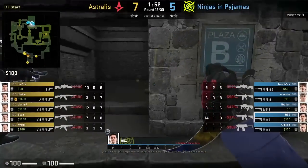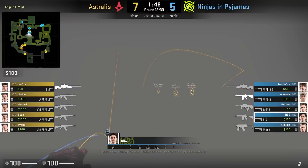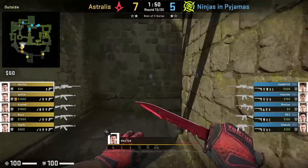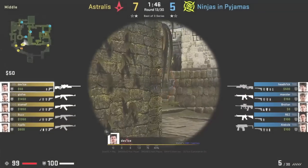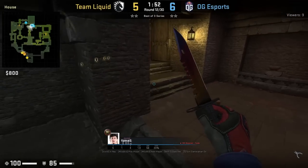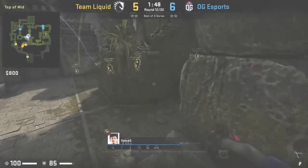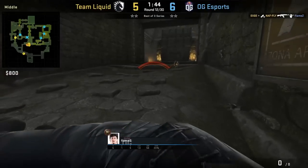One CT play to counter the T AWP is to throw a flash underhanded as you're coming out of house — we see Rez do this here — and device coming out for the initial AWP gets flashed when he scopes in. The best pathing coming outside house is to jump on top of this ledge, jump over towards throw nut, and at the same time throw a flash off the wall.